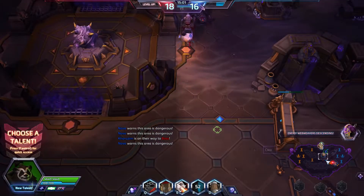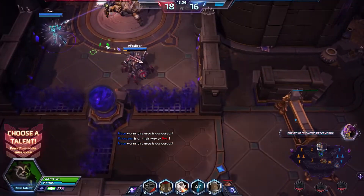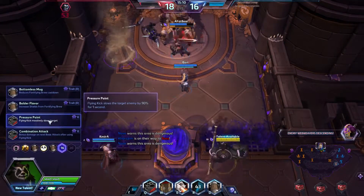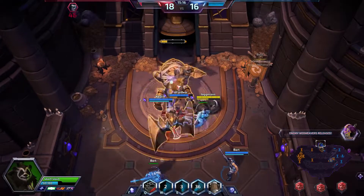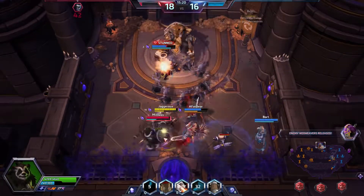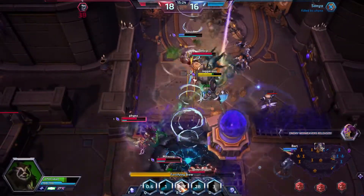We need to go defend. We're going to kill Illidan — okay, we'll kill Illidan. Next talent: Pressure Point, so your flying kick massively slows the target. They'll come in — they know we're here. We killed Illidan and then took the boss. This is actually really good.